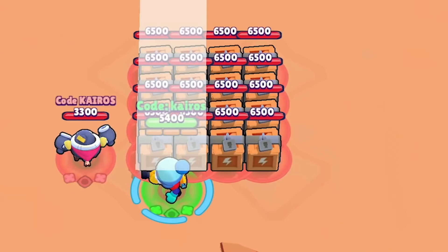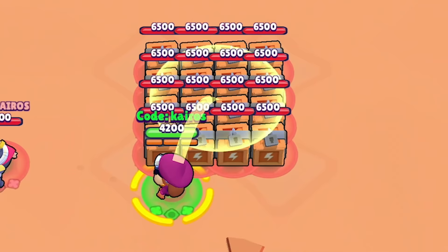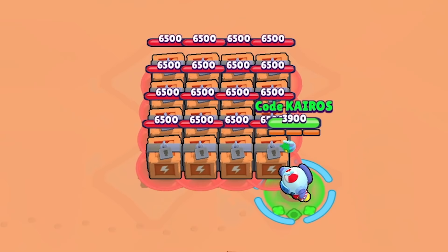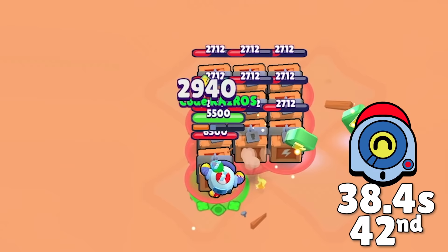Next we have Gale, whose attack does not go through boxes but is wide enough to deal damage to two boxes at a time. He is able to use his super to deal just a tiny amount of damage against the boxes, and he ends up getting 44th place. Next is Colonel Ross, who starts off with a very satisfying super that lands straight on top of all of the boxes. Unfortunately his air support gadget does not target boxes either, and he ends up getting 43rd place. Next is Nani, who is very careful about which boxes she takes out at the start so that after she gets a few power cubes she can use her super to deal massive damage to the remaining boxes. She cleans up the rest and gets 42nd place.